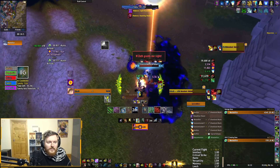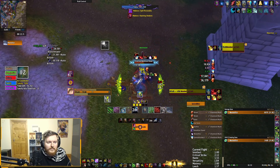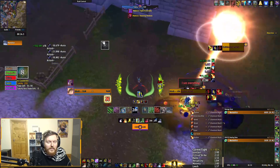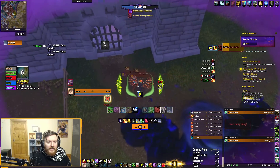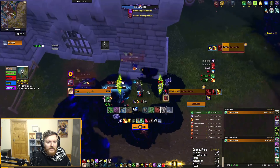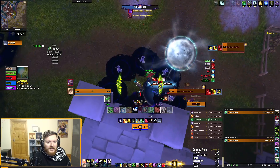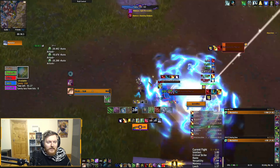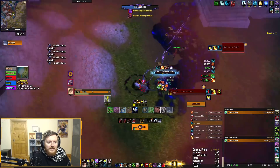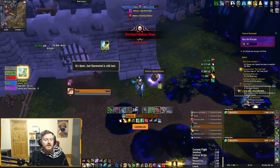Backpedaling is great here man, almost mandatory. Need to move out, need to be in a clear space when split personality comes down. I have my trinket and I'm actually gonna use it because I really don't like this boss. I probably shouldn't have but I really dislike this boss because he can - my gift proced at the wrong time but it's all good.